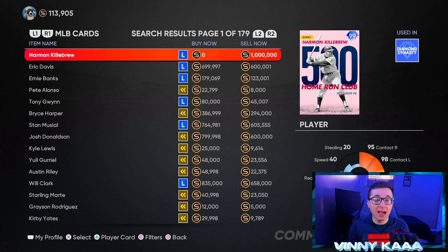On the flip side, if you pull a high live series diamond like Mike Trout, Ronald Acuna Jr., or Juan Soto, I would not recommend selling them the first few days. If you want to maximize your stub payout, hold them for a few days or even a few weeks, wait for their price to completely max out, and then sell them.